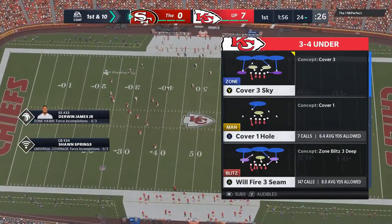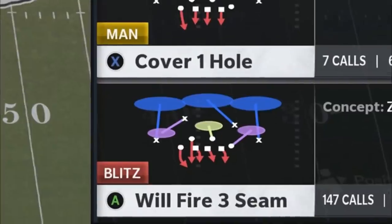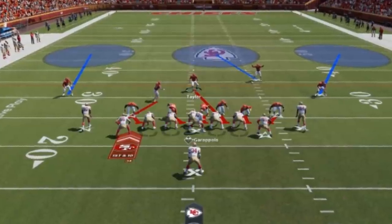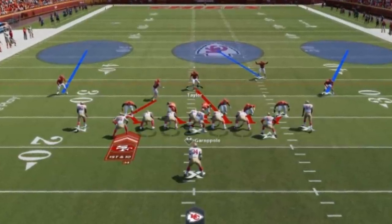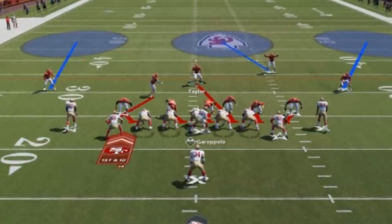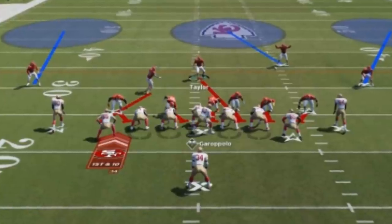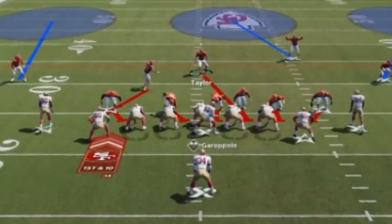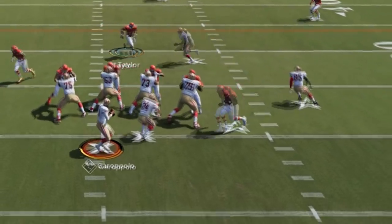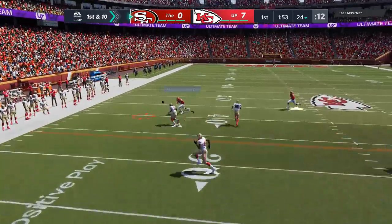On the defensive side, we're starting with the Will Fire 3-Seam. I've been getting a lot of rage quits with this. This guy's not going to quit, but I'm going to have a lot of effective plays against him. The old way to run this: all I'm doing is blitzing all the linebackers, then choosing who to user. If you run it like this, it's almost like an engage eight — pretty much everybody is coming. I typically have under pressure on these outside linebackers, and you can see that under pressure might have had an effect on that throw.